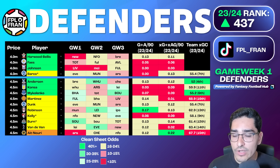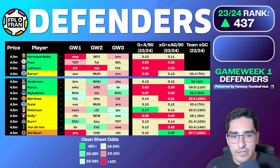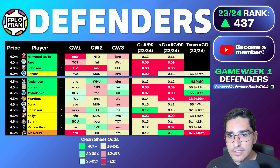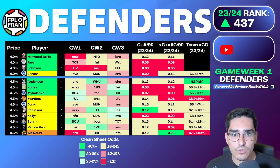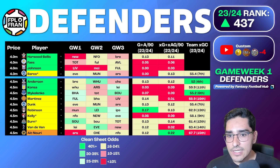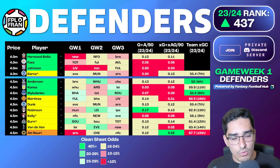Mykolenko is great for covering Everton. There's been some transfer news linked to him but he doesn't seem likely to leave. He gives access to the Everton defense at £4.5, and Everton really stood out as an amazing team last season for clean sheets and - more importantly - the key metric of expected goals conceded. With game weeks one to four featuring two home fixtures for Everton, Mykolenko is a really good pick.